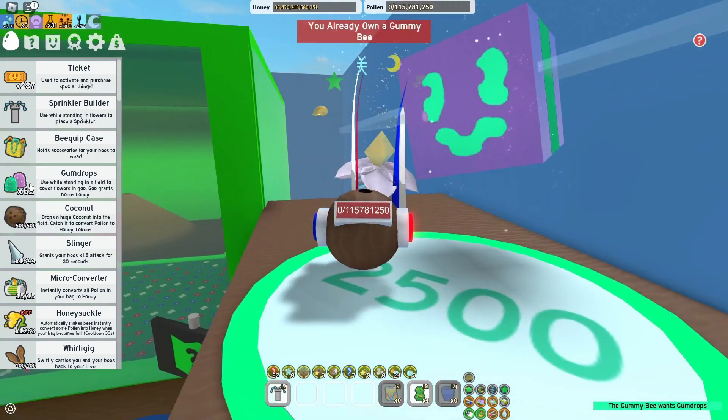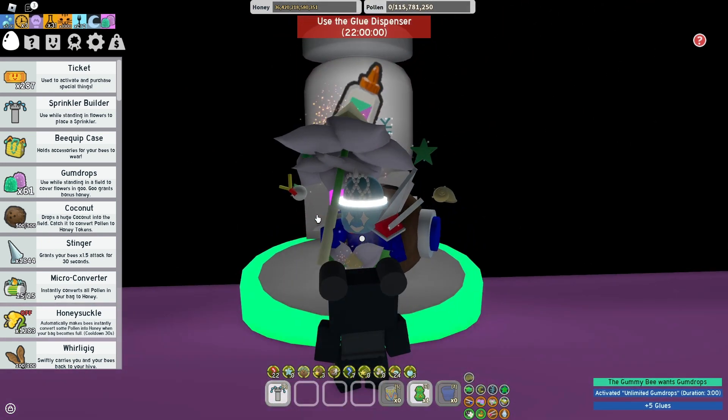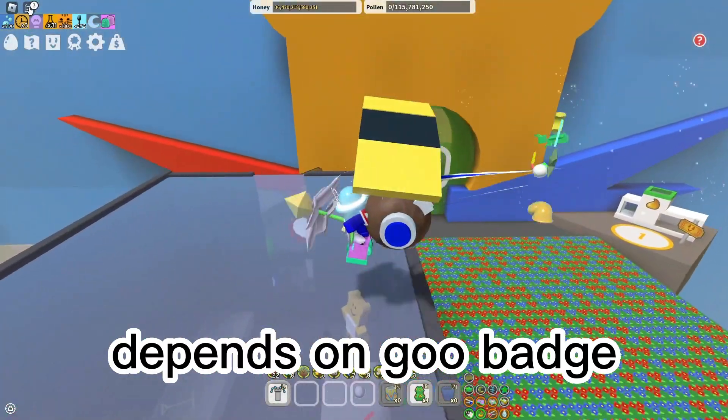The first thing you guys want to do is obviously go to Gummy Bee and collect your glue dispenser. You will get five glues from it and the glues will help you in the long run.